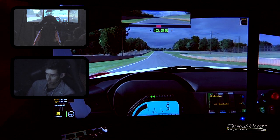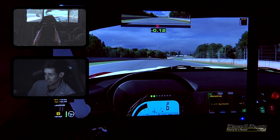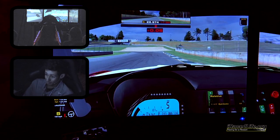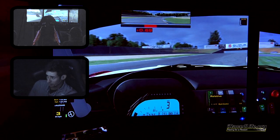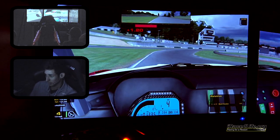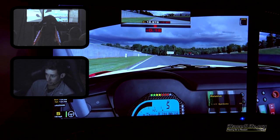Turn five is that uphill corner leading onto the really big exit curb that you can use. The trick is to keep the car over to the right-hand side — you can use a bit of the curb, particularly in the BMW, which handles curbs pretty well. Get off the brake early and ease in throttle. When you get in throttle, you're not going to be at 100% throttle — otherwise the car is going to understeer. So if you're having problems in turn five, you're probably just using too much throttle input.